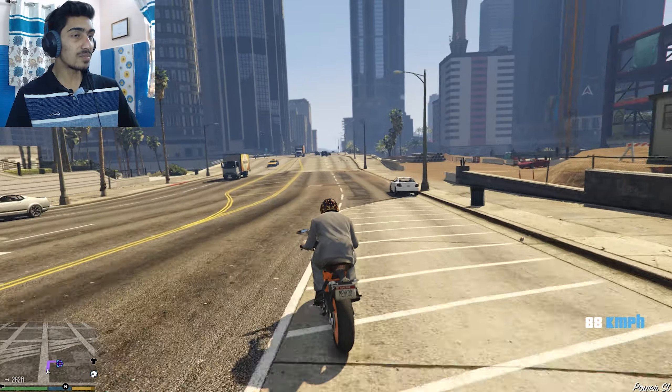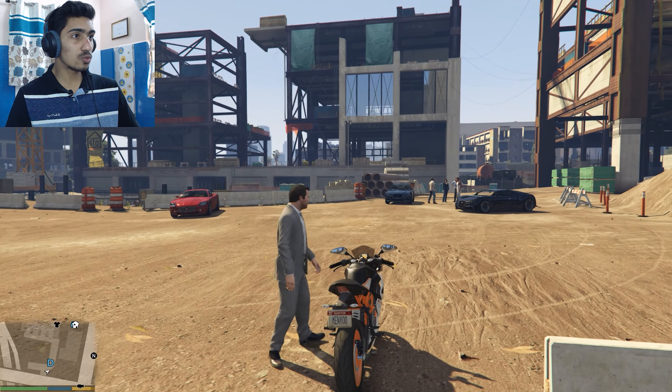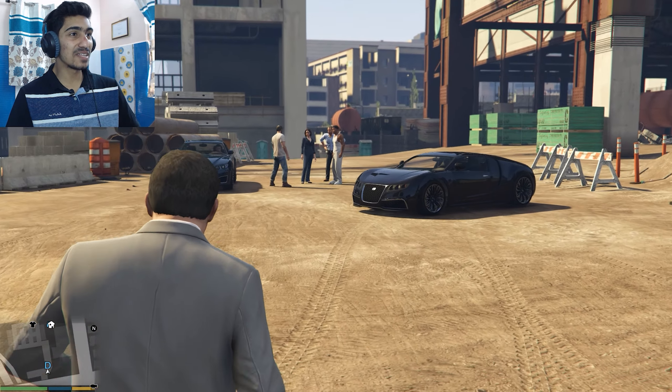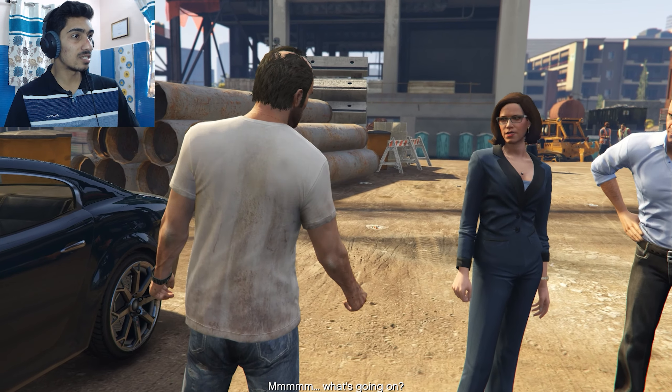Finally, I have to come to the D mission. Now we will see what I'm going to do here. We have to go to construction and work here. There are some people here, and there are Travers and Franklin here. When we have Travers and Franklin, we are going to enjoy it. Let's see how this car is going and what's going on.